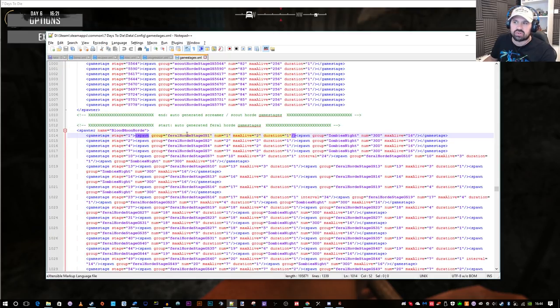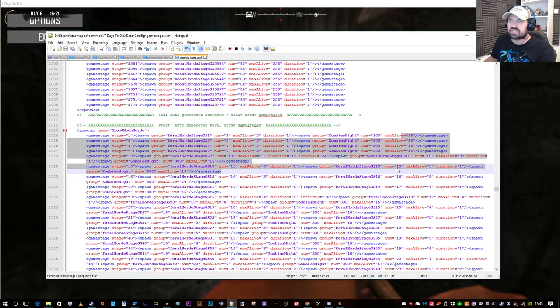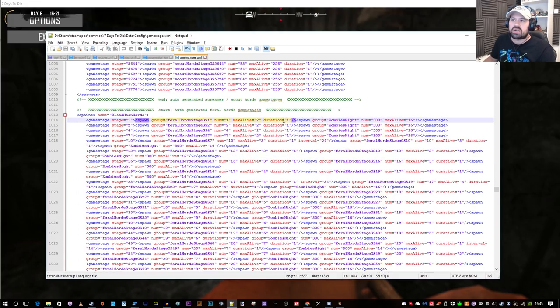There is always the zombie night spawn and I'm not going to go through the whole XML file. Even with regular expression pattern matching - if that means nothing to some of you, don't worry about it - it's very hard to replace all these values exactly. So what I did is I went through all the zombie night entries and set them to number 300 max and maximum alive 16. By default at the lower game stages, all these numbers are set very low. So we're going to get a group of the feral horde stage GS1, and I also want a zombie night spawn - that's the one I want to crank up just to test if you can get a more intense horde night.